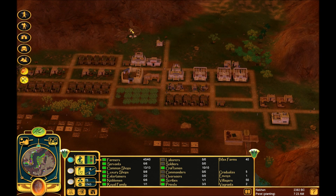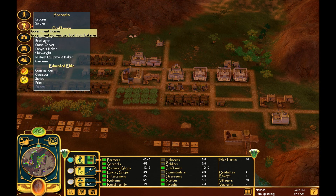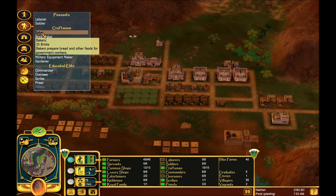Like most of your citizens, the military needs access to all the basic amenities and facilities - shopkeepers, temples, hospitals, things of that nature. Since they are government workers, they do need to be paid by a baker, so you need to have a baker somewhere nearby.